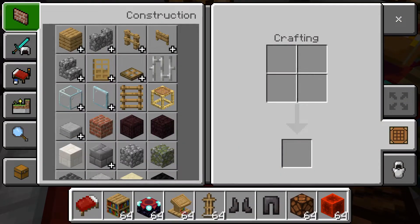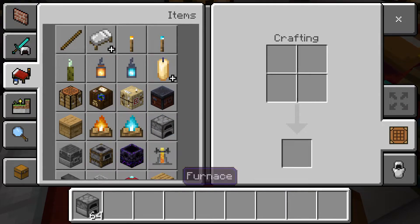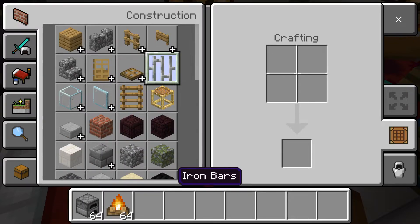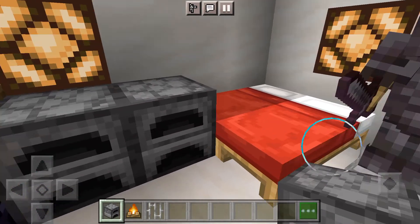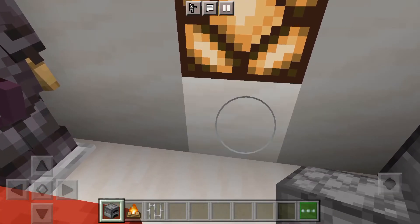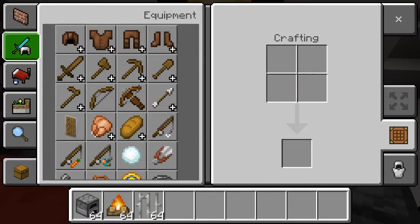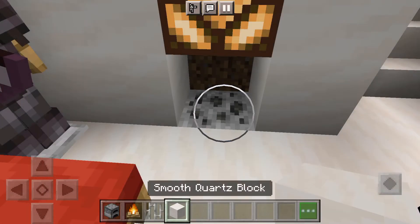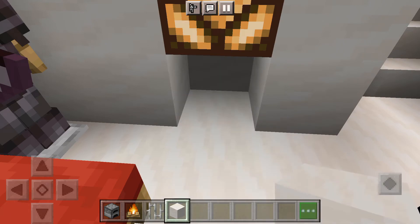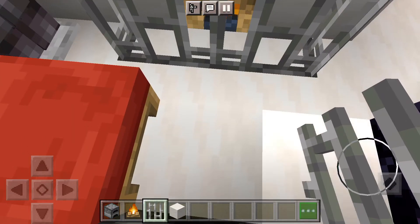Now get rid of all that stuff. Get your furnace and get a little fireplace. You need some iron bars. Get some smooth quartz again if you accidentally got rid of it, then place your campfire and then place your bars so it looks like that.